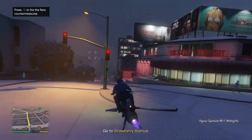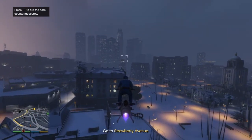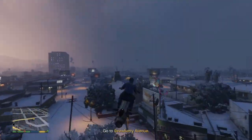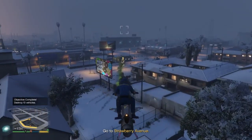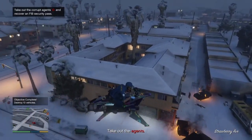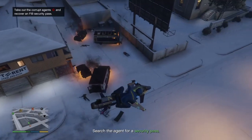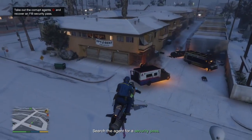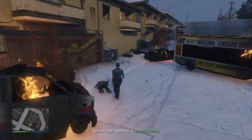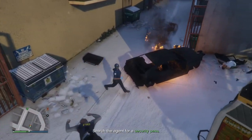All I have to do now is go to the waypoint, kill the enemies, kill everybody, and once everybody's dead I just have to find the FIB badge. As you can see, I already killed everybody and I just have to find the FIB badge. Right there — I see the FIB badge on this outfit.